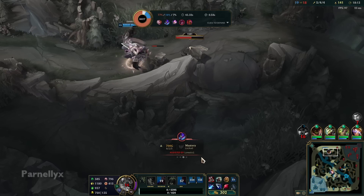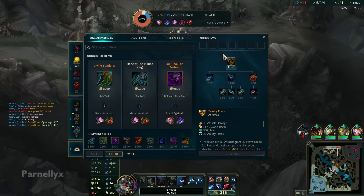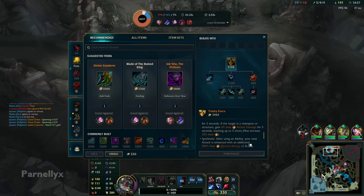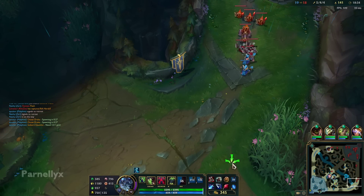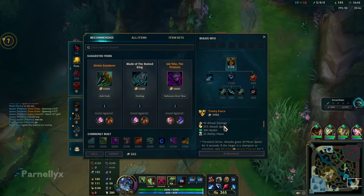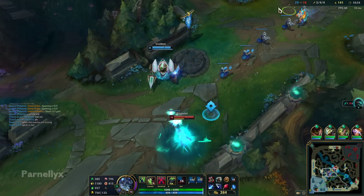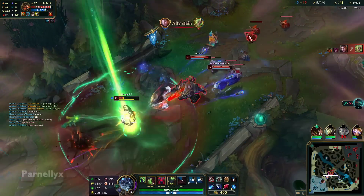Trinity Force is just such a better item than it used to be. It got a bunch of stat buffs — like plus 5 AD, plus 5 attack speed, maybe plus 50 health or something. Some really nice stat buffs. The Spellblade passive doesn't fall off as quickly, which is very huge for a champion like Warwick — that was actually a real problem. It was hard to maintain the Spellblade stacks on Warwick if you got CC'd even a little bit, or if they had a movement speed boost. And on top of that, the Hearthbound Axe component now builds out of two Long Swords and has more AD, so it's actually gold efficient — when it used to just be awful.